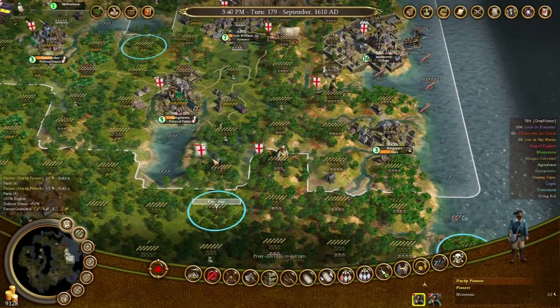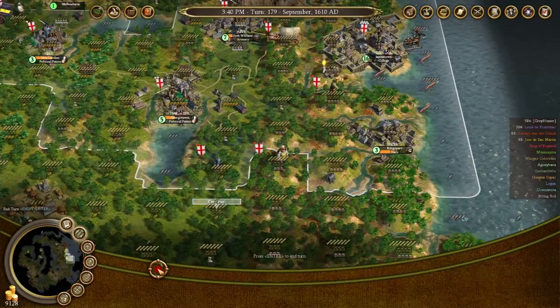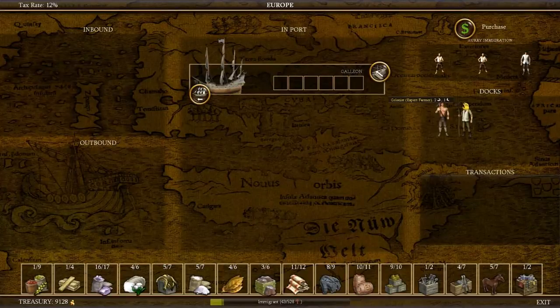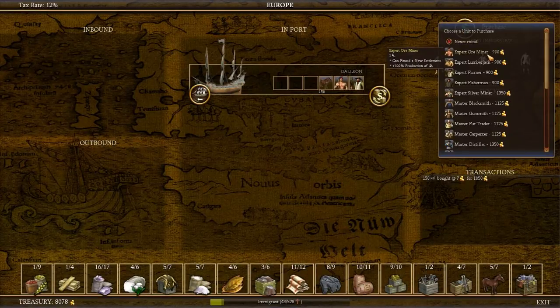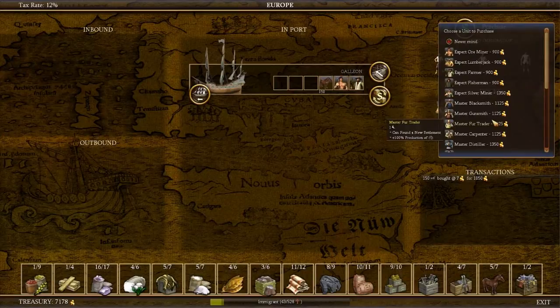Two turns for your road, six turns for the farm — that's good. Now, galleon has arrived. Ore miner — we could find a use for him. 826 gold, no thanks. I will get 150 horses, though. Maybe. Well, actually yes, because I want to get a lumberjack and a carpenter for that settlement as well.